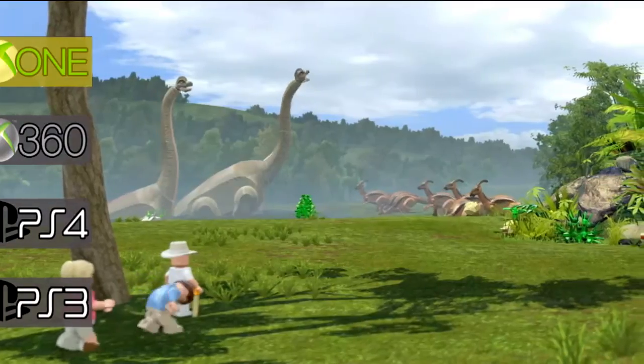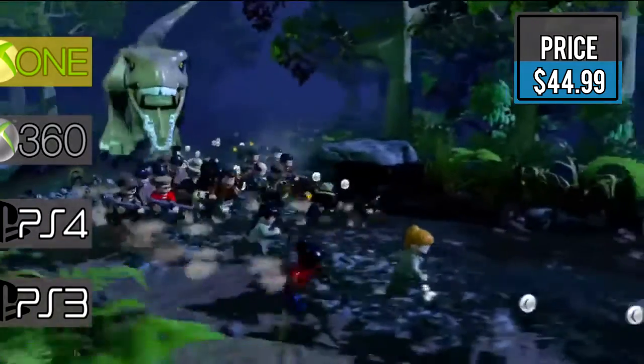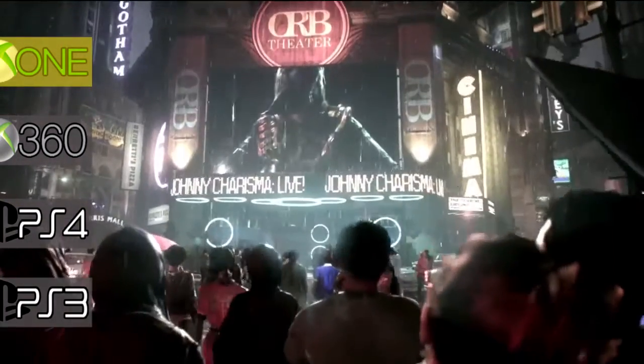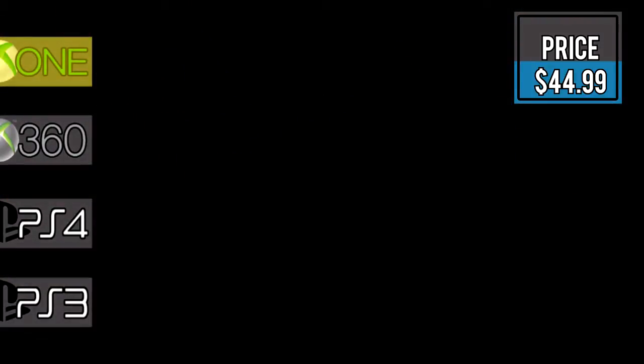First for Xbox One is LEGO Jurassic World, where you follow the storylines of the Jurassic Park series, on sale for $44.99. Next up is Batman Arkham Knight — experience the finale as Scarecrow returns to unite super villains. This week only for $44.99.